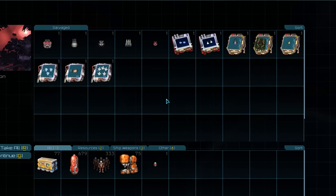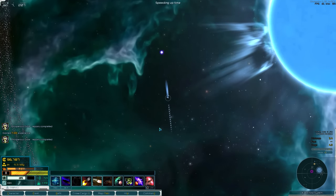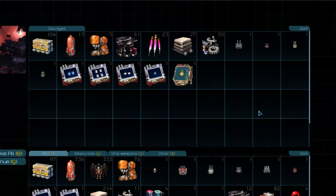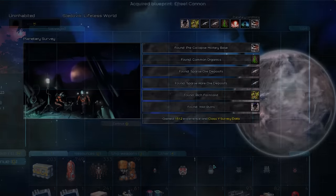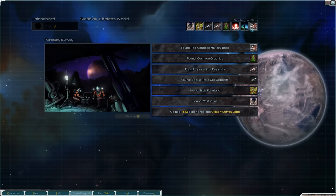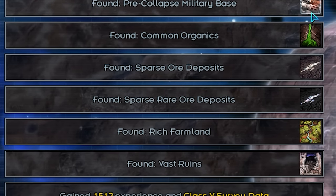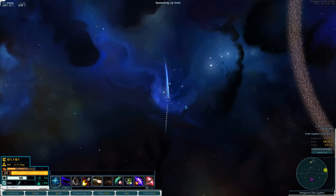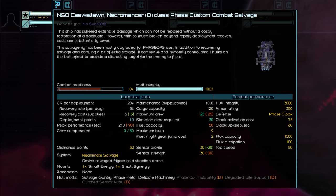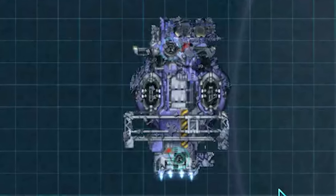There's an orbital habitat down there — hopefully it'll give us some supplies. I did a random search and as always got that good YouTuber's luck — look at this planet: vast ruins, rich farmland, common organics, ores, pre-collapsed military base. I think I've got myself a planet for when I want to colonize and set up my own phase crew. Oh my god — it's a Necromancer! A salvage phase ship! A salvage ship but phase — that sounds incredible!